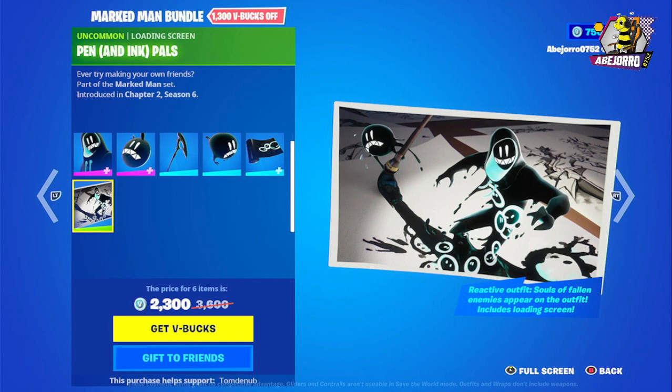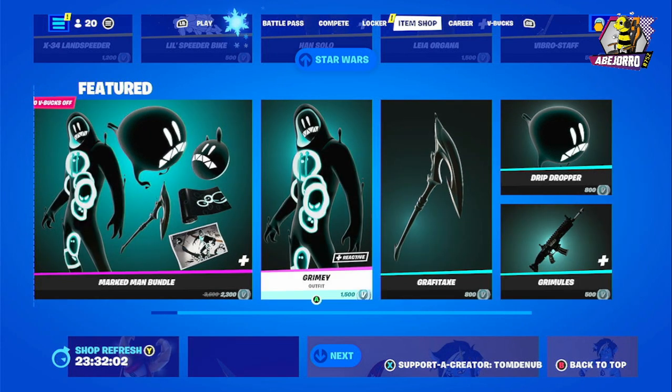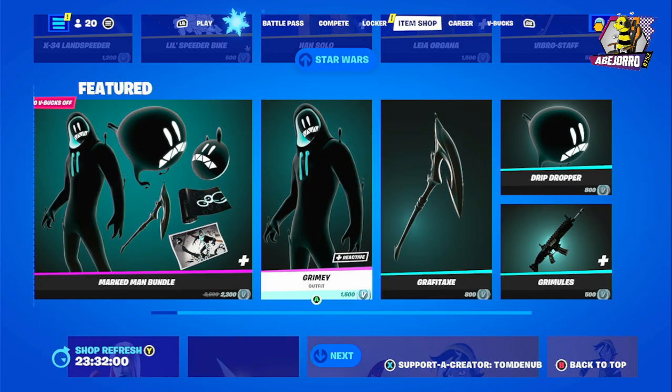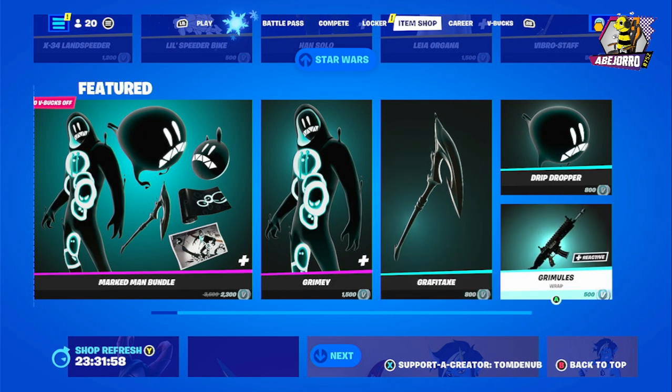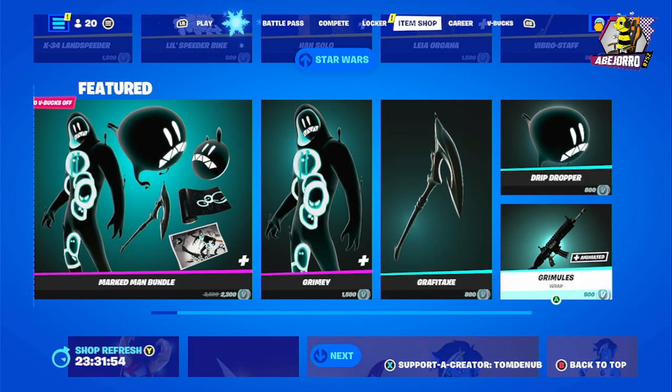The bundle also contains a loading screen. If you want to buy items separately: the Grimy outfit is 1500 V-Bucks, the harvesting tool is 800 V-Bucks, the glider is 800 V-Bucks, and the wrap is 500 V-Bucks.